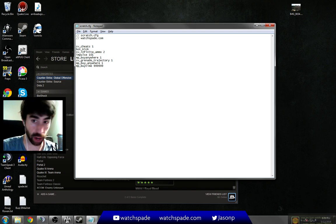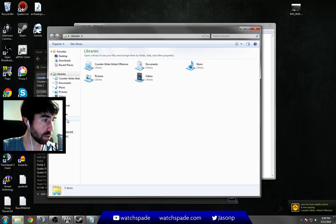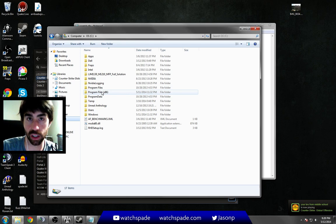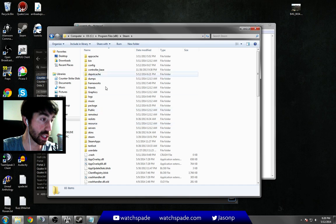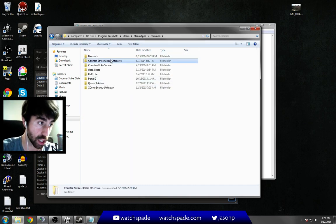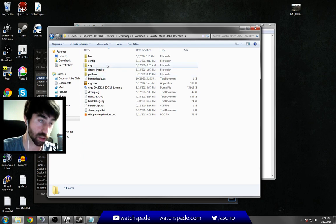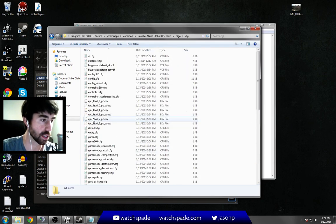This file, which you can download at the link below, goes in your CS:GO config directory, which varies based on where your Steam install is, but by default it's in Program Files, Steam, SteamApps, Common, Counter-Strike Global Offensive, csgo, and then cfg. So this here is the folder where you want to put that file.